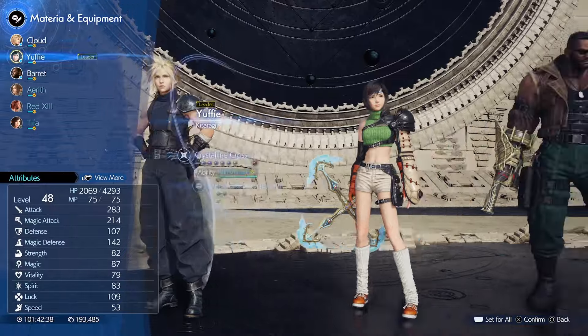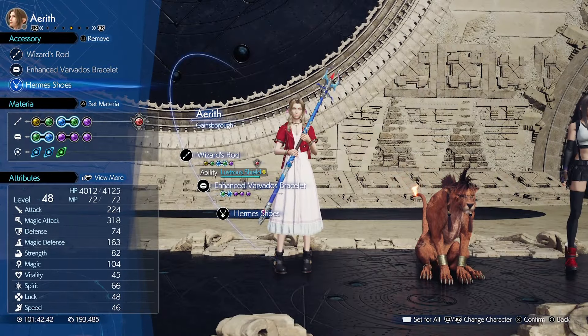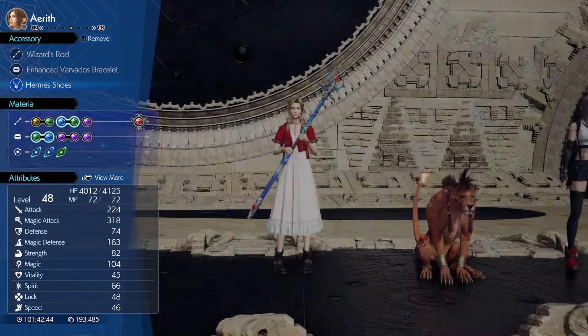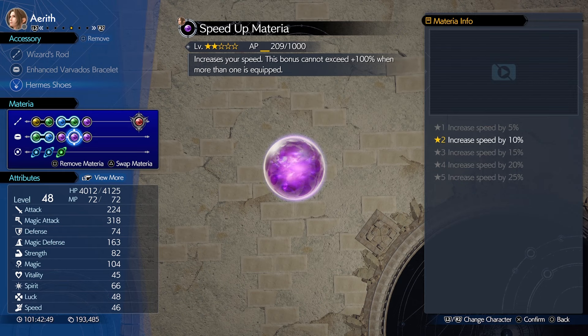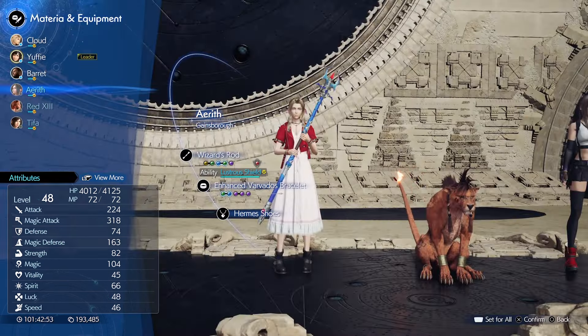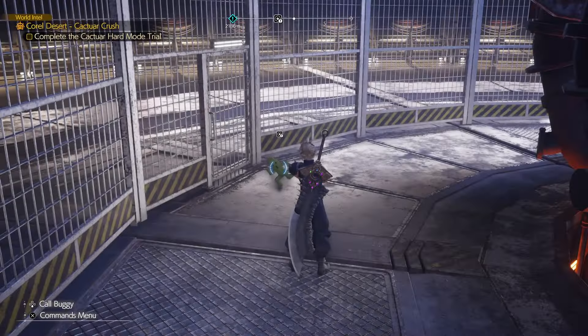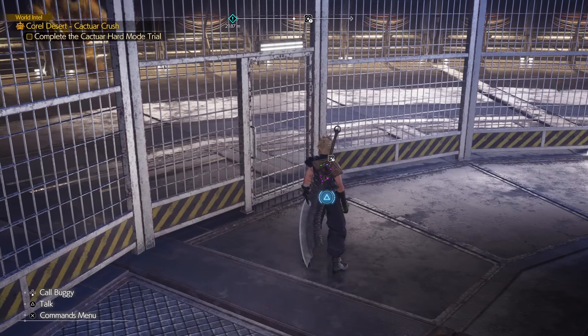For equipment, Hermes Shoes for Haste to begin with. For materia, hopefully yours might be a bit stronger than mine, but you want Strength Up, Speed Up, and Skill Master. Hopefully that's a good enough setup — let's go.